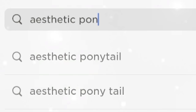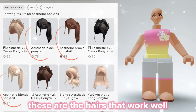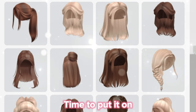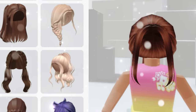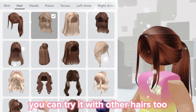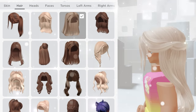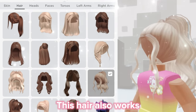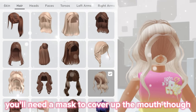Search up 'aesthetic ponytail' — these are the hairs that work well. Time to put it on. It works! You can try it with other hairs too. This hair also works, but you'll need a mask to cover up the mouth.